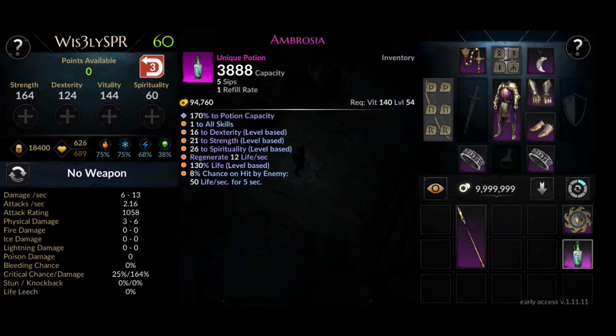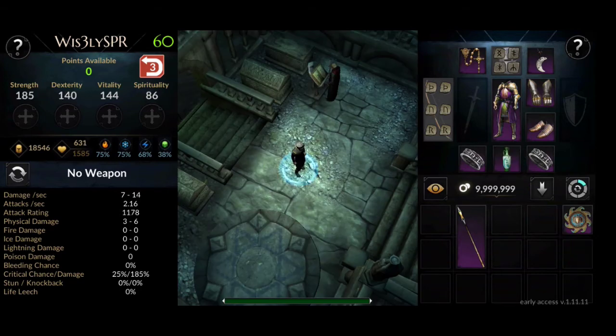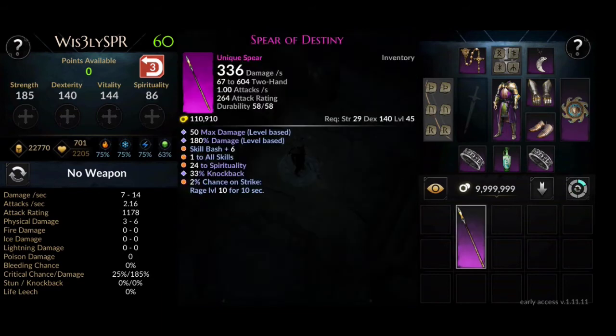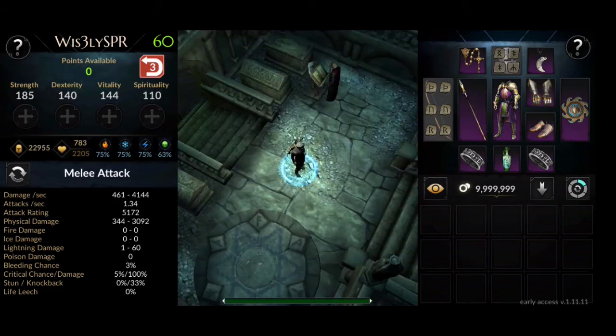We also have Ambrosia as a unique potion, Aegis as shield, and last but not least, Spear of Destiny as our main weapon. That completes our equipment list.